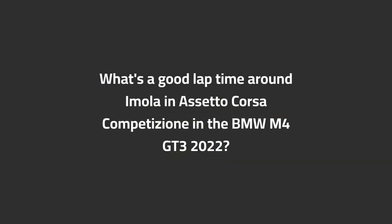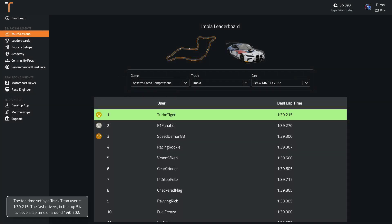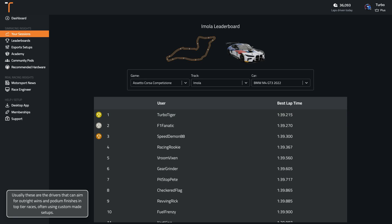What's a good lap time around Imola in ACC in the BMW M4 GT3 2022? The top time set by a TrackTitan user is 1:39.2. The fast drivers in the top 5% achieve a lap time of around 1:47. Usually these are the drivers that can aim for outright wins and podium finishes in top tier races, often using custom made setups.